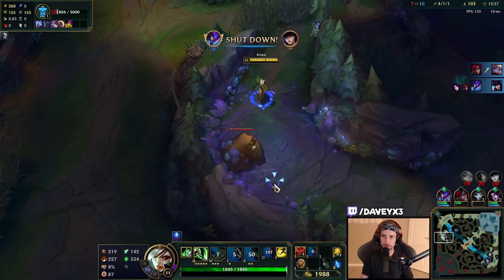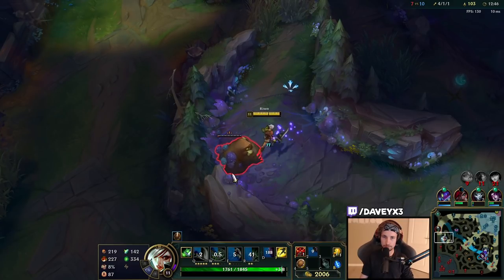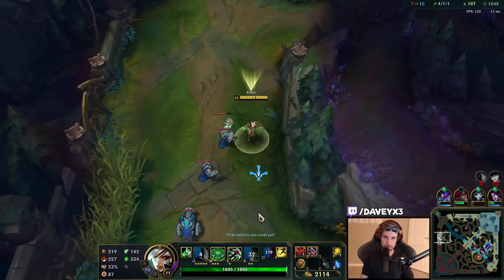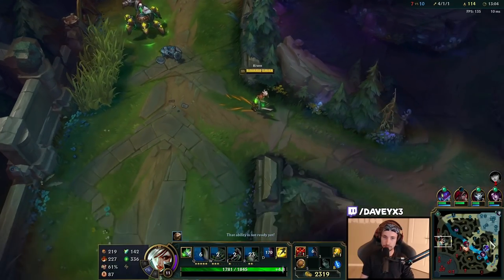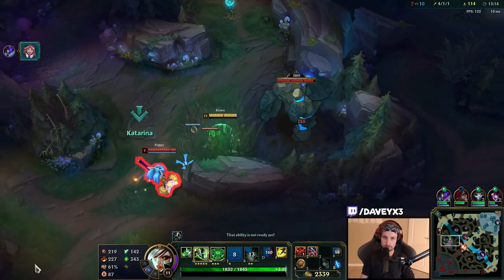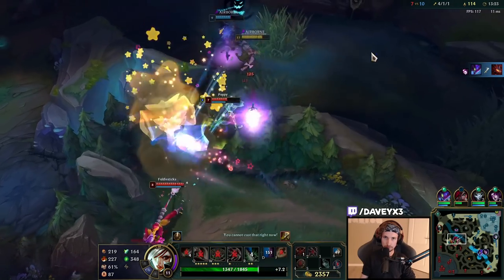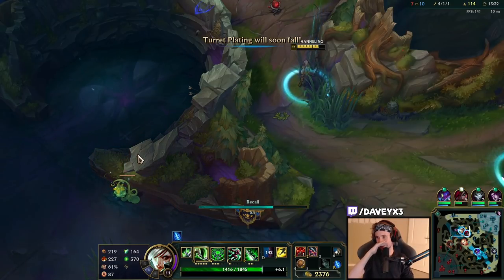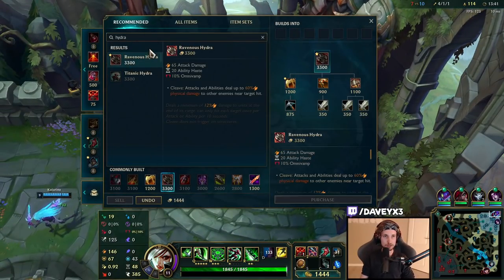Now let's see if we can get one more camp here, then go back to base. I'll take one more wave first. Blue is spawning now. Time to go back — let's go for Zidility. Next item is going to be Hydra. I'm just going to go for a snowball build.